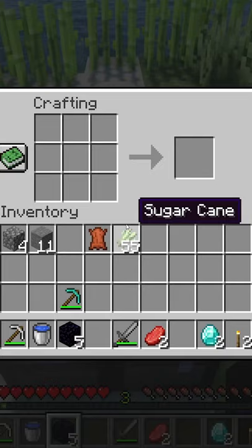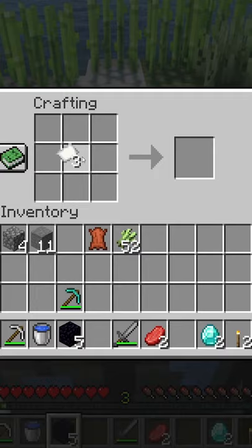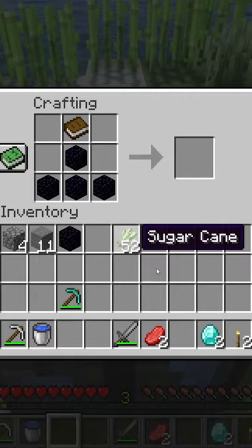Now that you have everything you need, it's time for the final step: making the enchantment table. Simply make one book, get your four obsidian and two diamonds, and there you have it — an enchantment table.